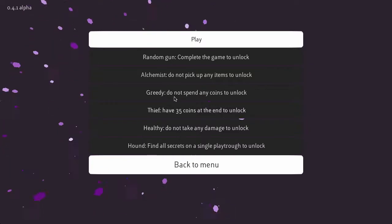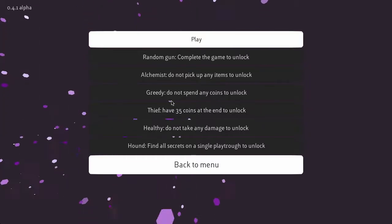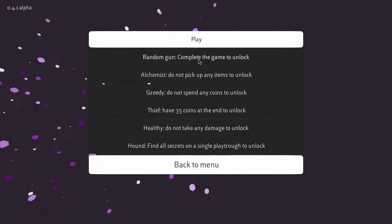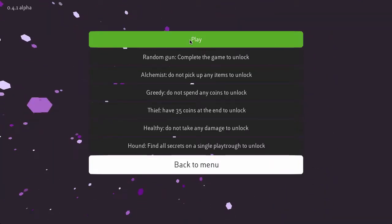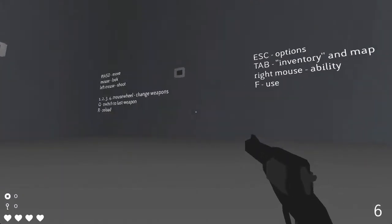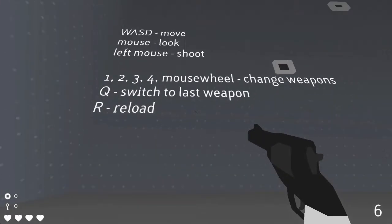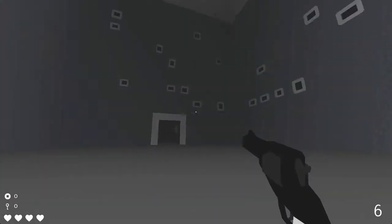Right here in the game setup, they have all these little upgrades and stuff. These are basically things that you unlock by completing things in the game — like this one, the random gun, you have to complete the entire game to unlock it first. Obviously none of these are going to really matter to us because this is a first impressions video, not a full official review where you've completed the game and evaluated everything.